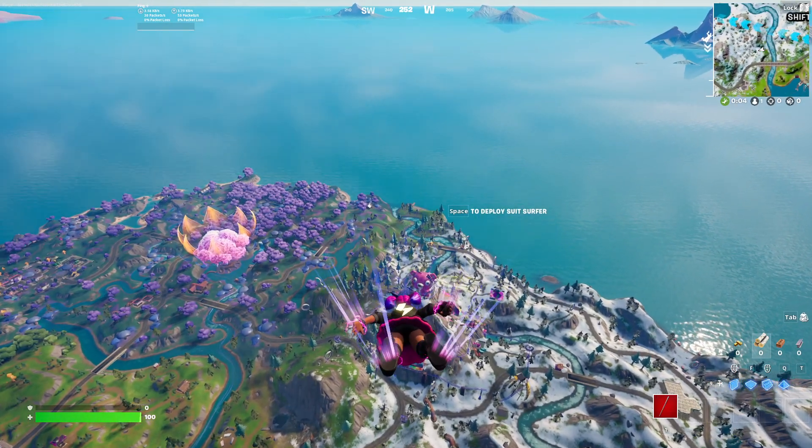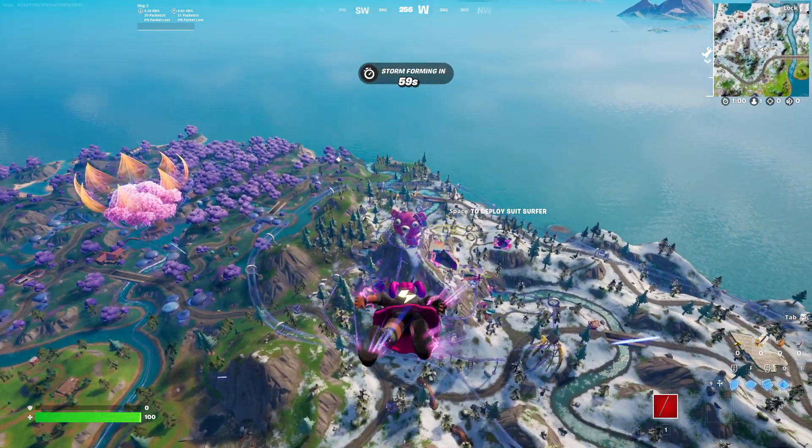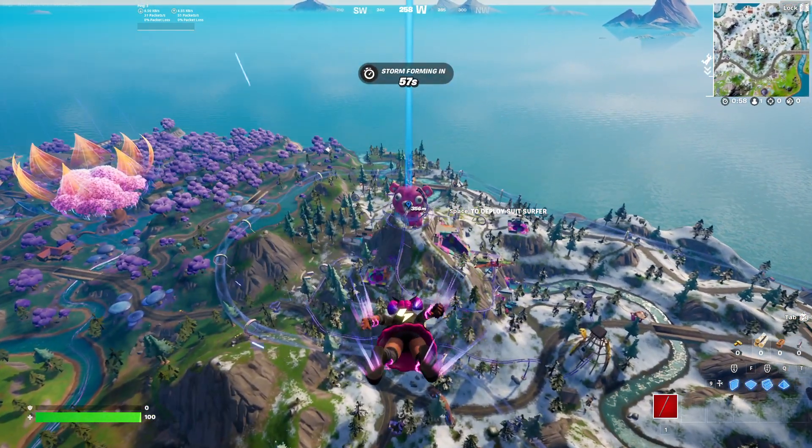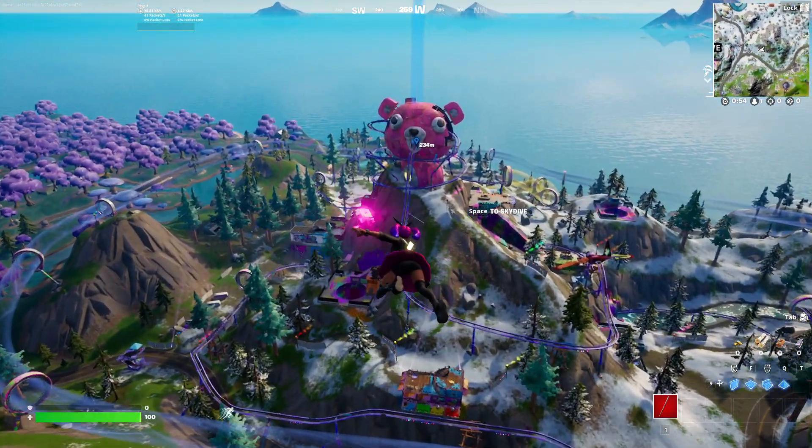One of the Fortnite week 6 quests is to use a baller, a zipline, and a geyser in a single match. I'll quickly be showing you a path that you can take to get all of these done in one game, right at the start, very easily.